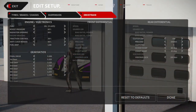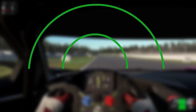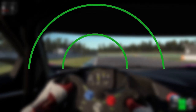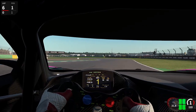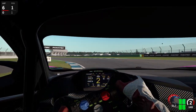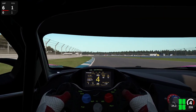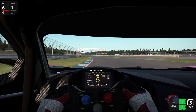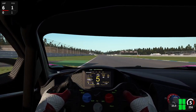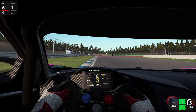Next on the list is the differential. When cornering, your outer wheels need to travel more distance than your inner wheels, and usually this wouldn't be possible, but a differential allows for it. A more closed differential forces wheels to rotate at the same speed in a corner, which might upset the car's balance. On the other hand, a more open differential lets wheels rotate at different speeds, which can result in more stability when cornering.